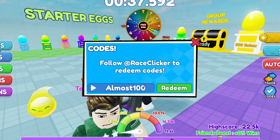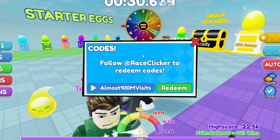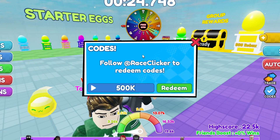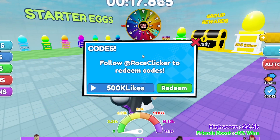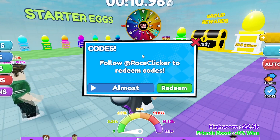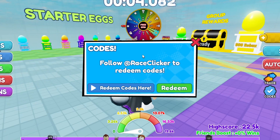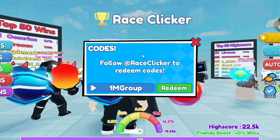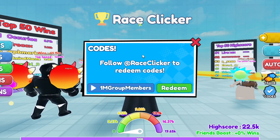Some older codes that I think still work: 'almost100mvisits' gives you free wins. '500kLikes' — 500, capital K, capital L-I-K-E-S — also gives free wins. '1MGROUPmembers' — number 1, capital M, then 'group members' — gives you 15 wins.